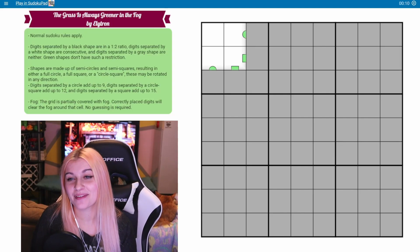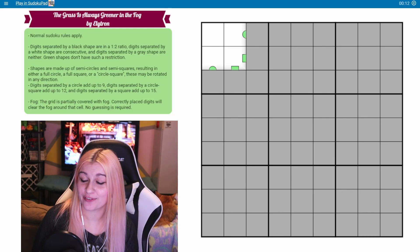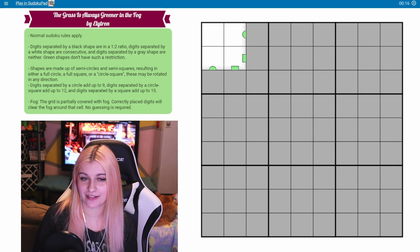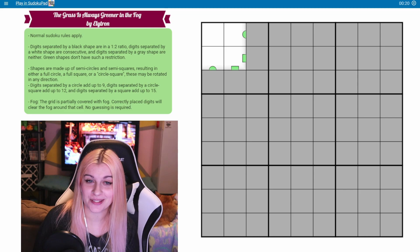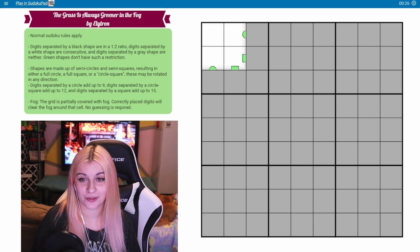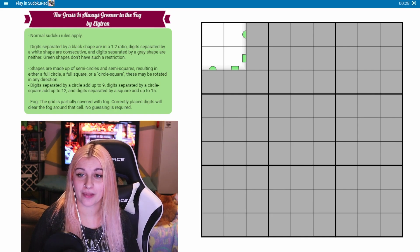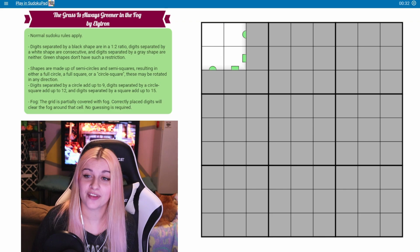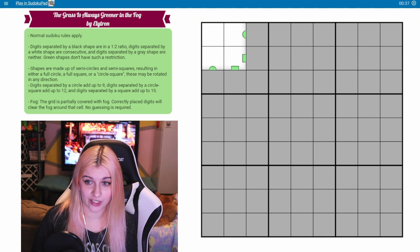Hello, hello, friends. Today we have 'The Grass is Always Greener in the Fog' by Leetron, and this is like a sequel to the '19 Shades of Grey' that we did a couple days ago, so this will be super exciting. Normal Sudoku rules apply. Digits separated by a black shape are in a 1 to 2 ratio. Digits separated by a white shape are consecutive, and digits separated by a gray shape are neither. Green shapes don't have such a restriction.